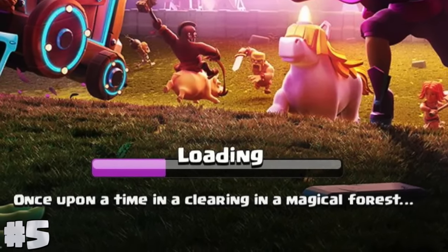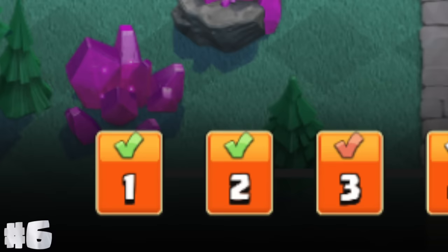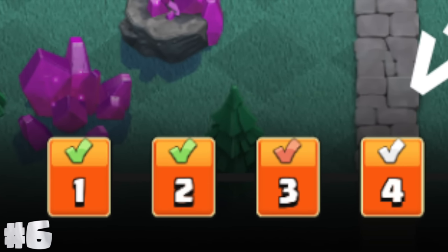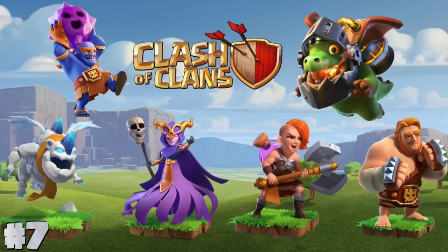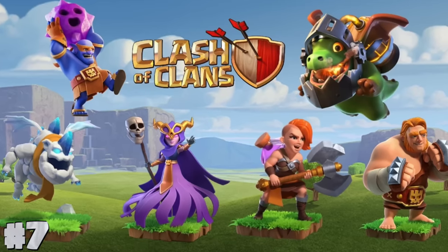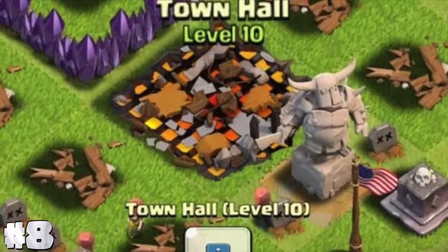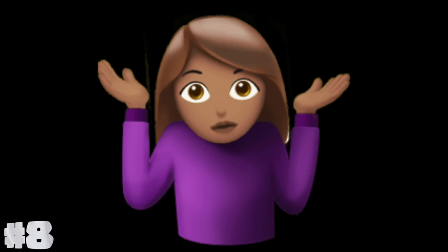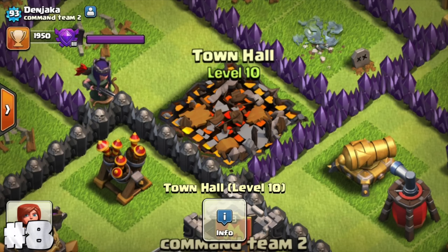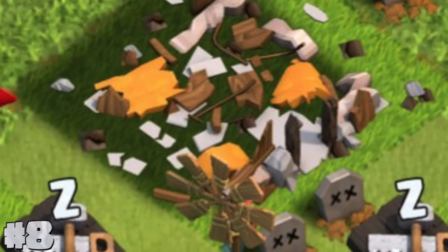It only shows up when a player first logs into an account for the very first time, or when switching between accounts. A war in Glamour Leagues that turns out to be a draw has a white check instead of red or green. The least used super troops in the game are the super valkyrie and the super giant. A destroyed town hall 10 used to have a grill that appeared to have lava in it to match the theme. For some unknown reason, the Clash Team stopped adding custom ruins for town halls, including removing the one for town hall 10.